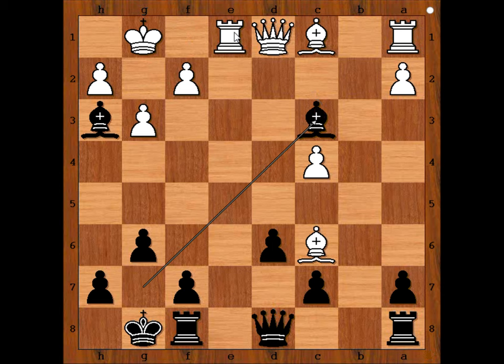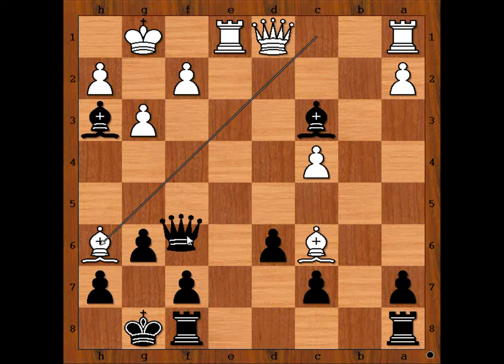White played bishop to h6. Isn't this a funny looking position? It's nearly symmetrical, except white's rook is on e1. Is this an advantage to white or not? What do you think? It is black to move. Black played queen to f6. I find this game a bit confusing — how about you?